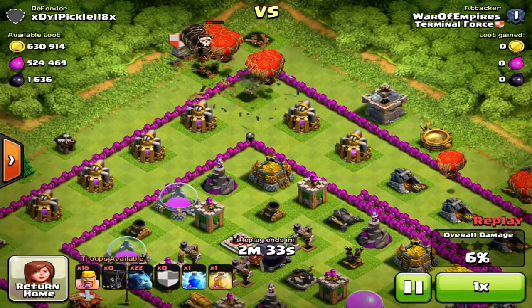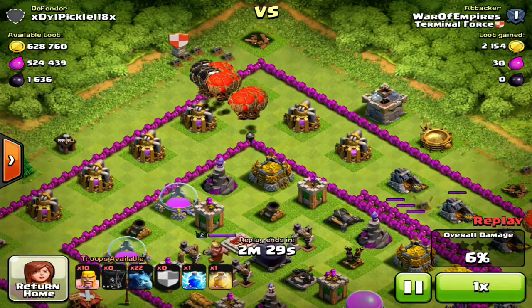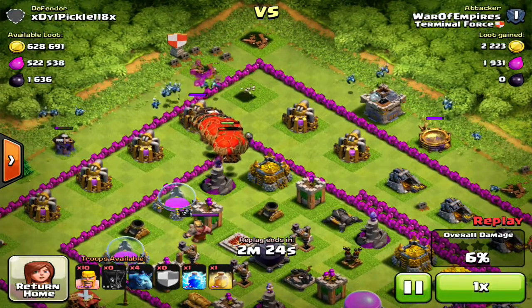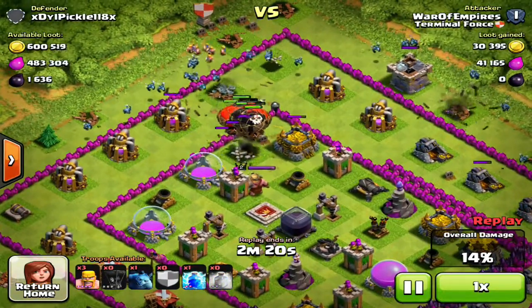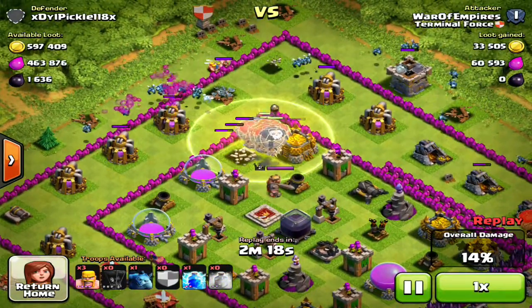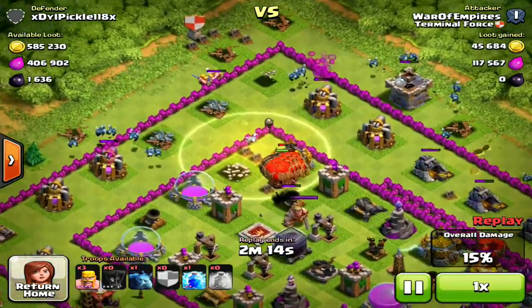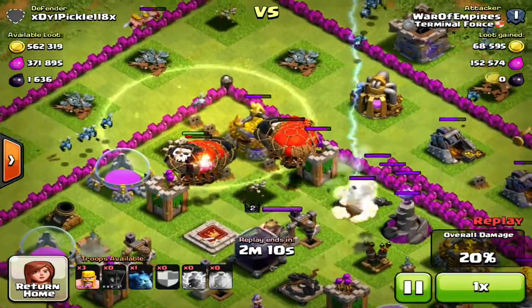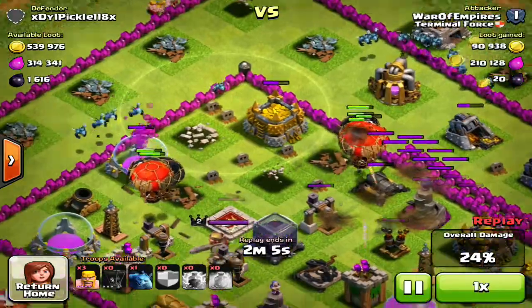I dropped my level 6 Balloons from the Clan Castle, and my Balloons go ahead. After that, I start releasing my Minions everywhere behind — they're not gonna get shot down since all the defenses are in the middle. My Balloons are there, I dropped a Healing Spell right there, and I also dropped some Barbarians. That Air defense does injure some of my Balloons, and then my Balloons separate, which is a good thing. Because if they didn't, they probably would have died to the Air Defense.